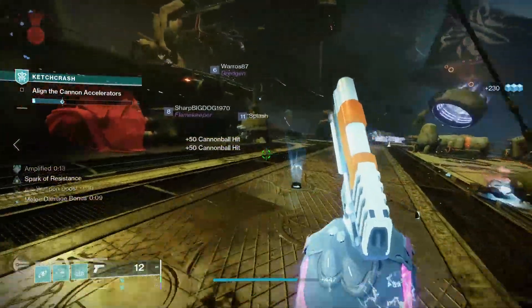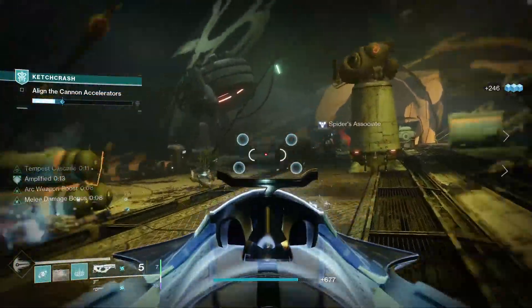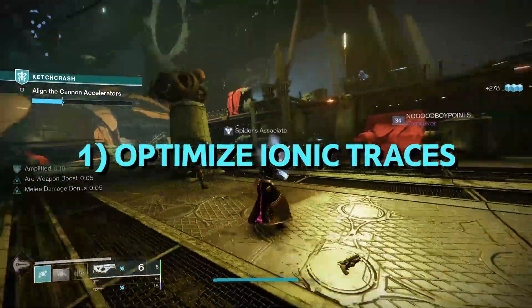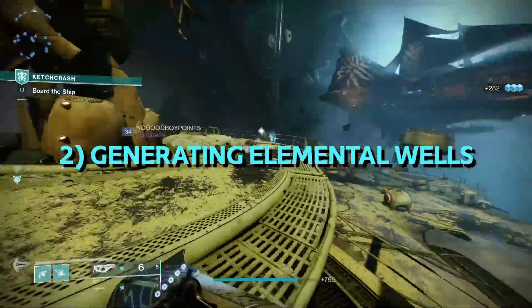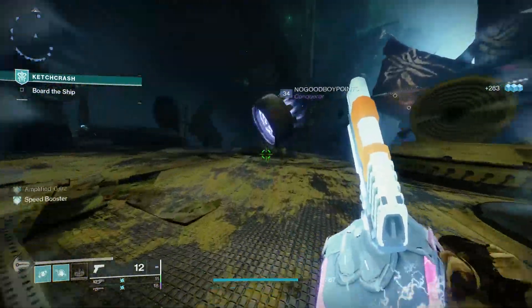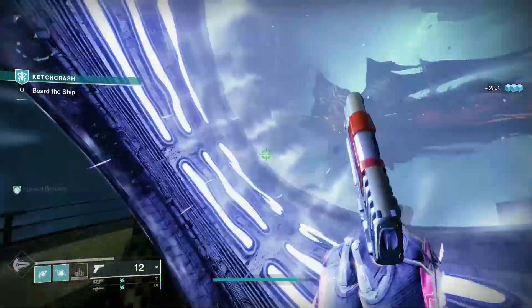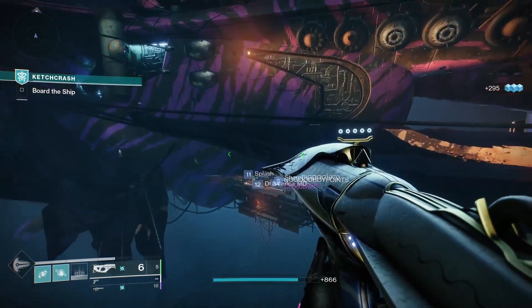Here's an overview of today's build. You take your Arc 3.0 Warlock and maximize two things together in perfect harmony: one, the ability to generate a ton — and I really do mean a ton — of Ionic Traces; and two, the ability to generate a buttload of Arc Elemental Wells. I tinkered with this build a fair bit and when structured the right way, it's just Arc ability spam galore in PvE.